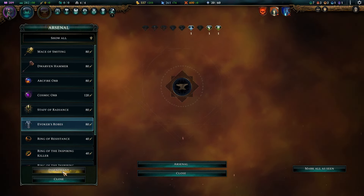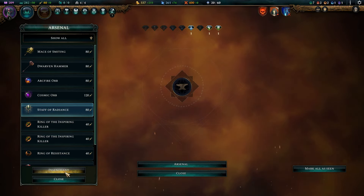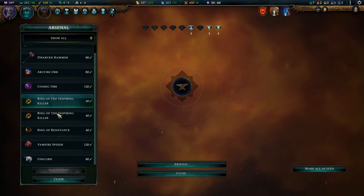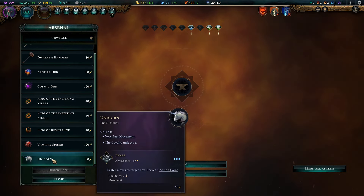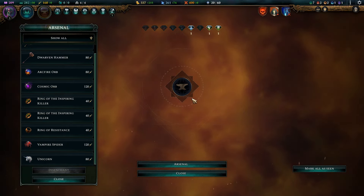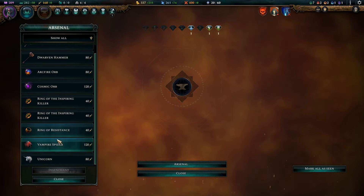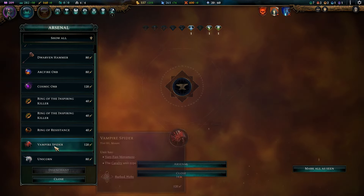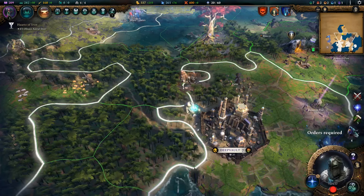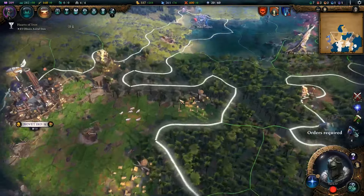This one's worth 80 binding essence and this one's worth another 80 binding essence. Every once in a while you may want to disenchant some nicer stuff just to give you enough binding essence to build a better infusion or a better item. Right now I probably wouldn't want to disenchant my vampire spider or my unicorn, but I may have some other mounts that are lower tier that will get me the binding essence that I need.